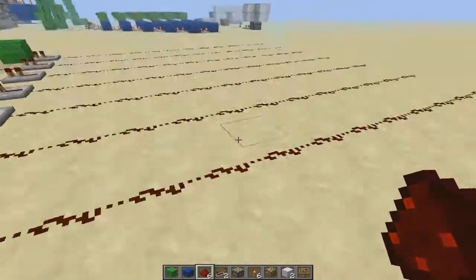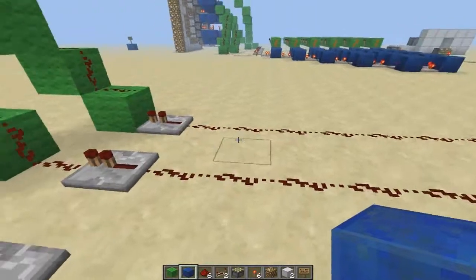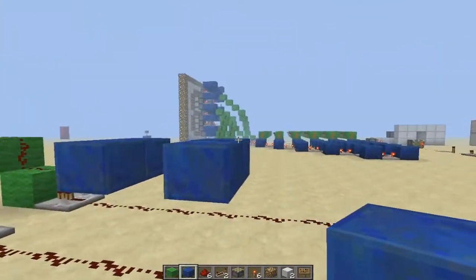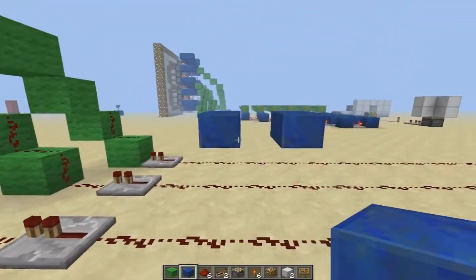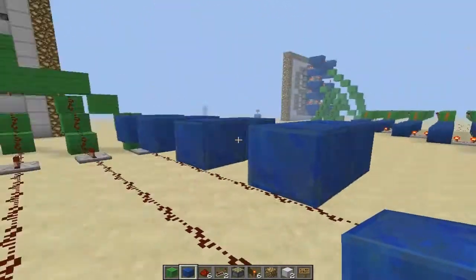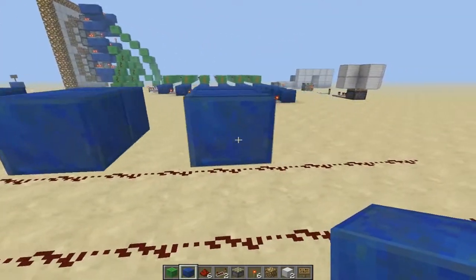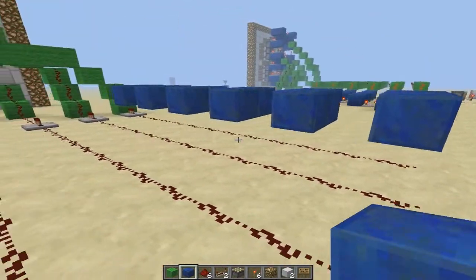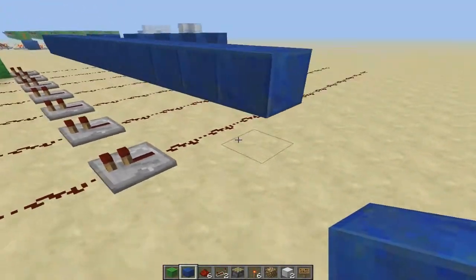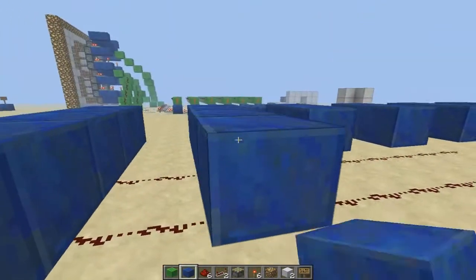Alright, I'm back and I've got my redstone placed. Now, it doesn't really matter which block you want to use, but these will be your lines. This will be number 5, 4, 3, 2, 1, and 0. You just want to continue it all the way over here and lead it one over this redstone. I'll be right back after I've got that done.